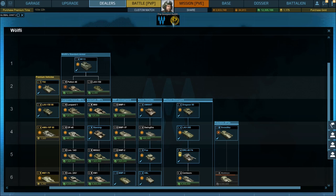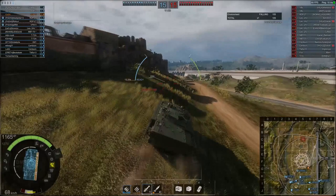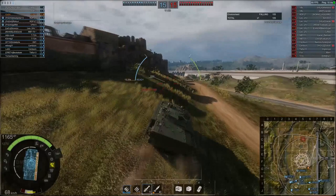Currently we have three lines of armored fighting vehicles in the game and those are BMP development vehicles, recon vehicles and fire support vehicles. Now what are the differences between these classes?